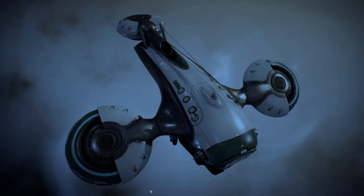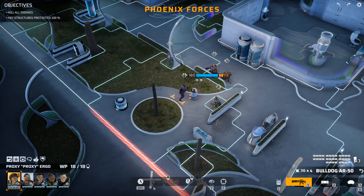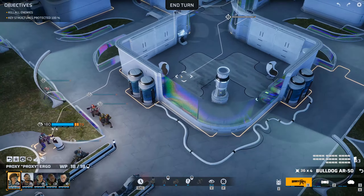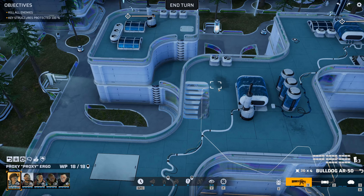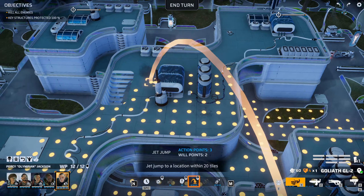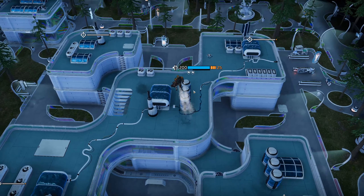Here we go. Of course it's night time - stealth insertion. Okay, we're looking to protect structures. I think we'll mostly focus around this - oh this is horrible. The very first thing I want to do is get my ranged weapon guy up top, because if we're going to do anything with grenades or rockets it needs to be from a decent vantage point.